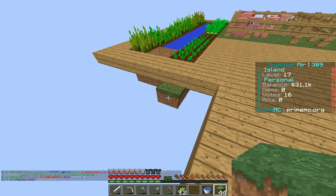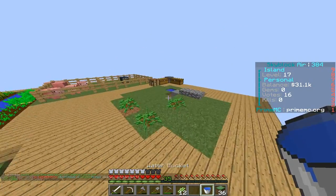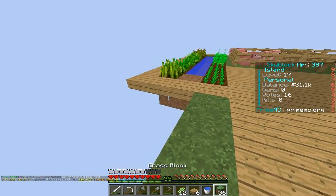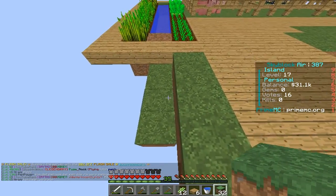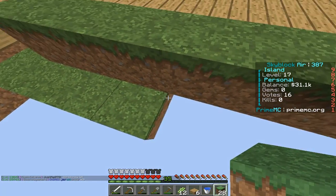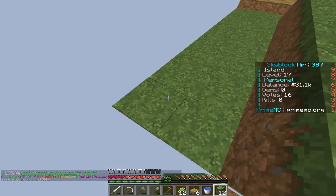I'm gonna make a separate farm all the way to about here. Let's go grab my half slabs — there they are, there the little bad boys are. Let's put you under there. That's gonna be water. One thing I think I have to do is place blocks underneath, because I think it might make them actually grow, so that's why I'm doing that.